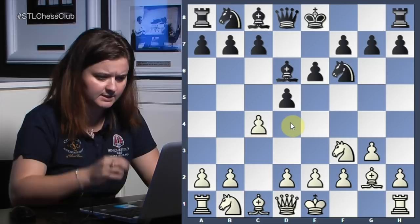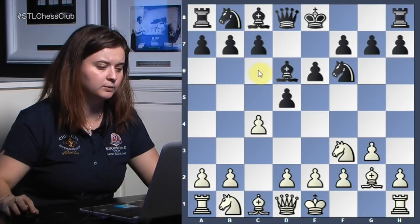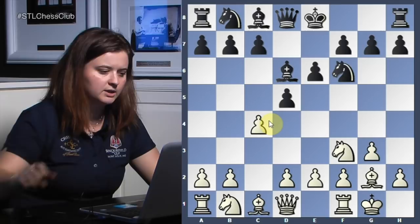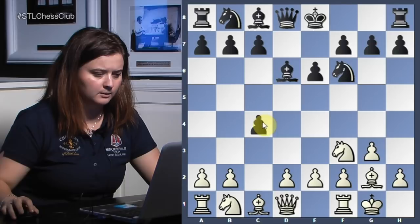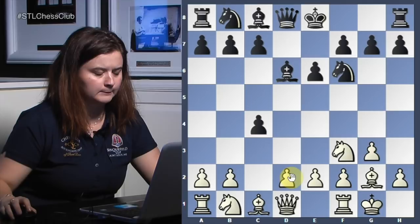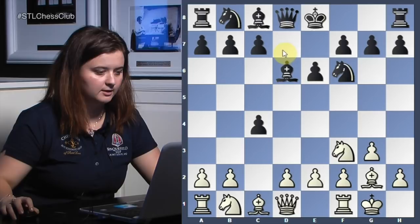You always keep ideas with b3, bishop b2 — you're not really showing what you want to do. Maybe you'll play the Catalan, maybe the English, or if black plays c5 maybe you take and play the reversed Stara — something like this — and you have an extra tempo. So there are a lot of options. Bogolyubov played bishop d6, keeping the options open with the c-pawn.